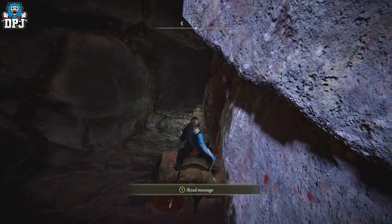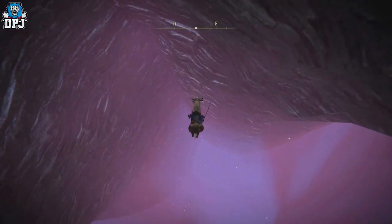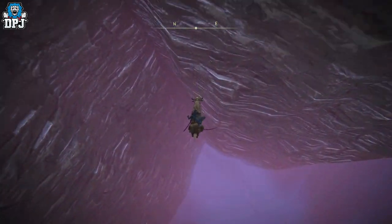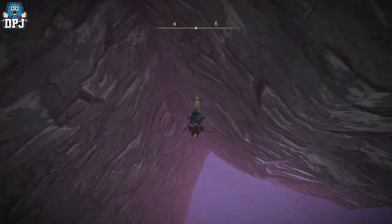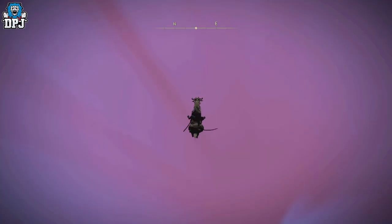From this spot, run, double jump through the wall, and just swing your weapon. You'll fall for about a minute to a minute and a half and get 150,000 to 160,000 runes if you use a Gold Pickled Fowl Foot every time — because you will have to fast travel back to a grace. You get an extra 20% on top of the 30% from the Gold Scarab talisman.